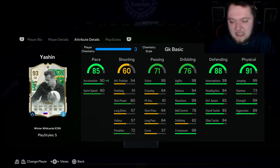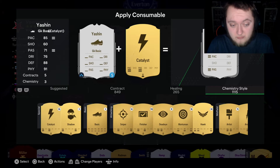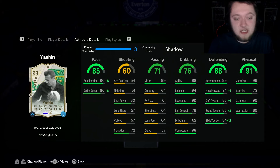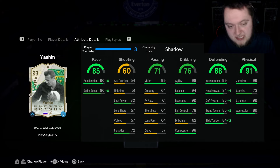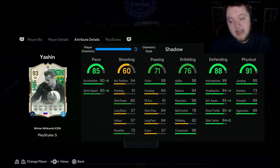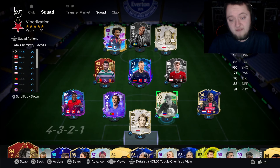So quite low on the important defensive stats bar interceptions. He's got 99 jumping with the 6'2" frame. 73 stamina, but he does have Relentless. 99 strength and 89 aggression - his physicals are incredible. The chemistry style for this card is an absolute no-brainer: it's got to be a shadow. The reason the shadow is so good is plus 8 to pace - he gets the full boost to acceleration, 98 still very, very nice, and 88 sprint speed taking him up to 93 base pace. The shadow also gives a great boost to defending stats: up to 89 defensive awareness, 93 stand tackle and 96 slide tackle. I think it's an amazing boost. Yes, he's expensive, but I think he's going to be very good. Let's test him out in game.